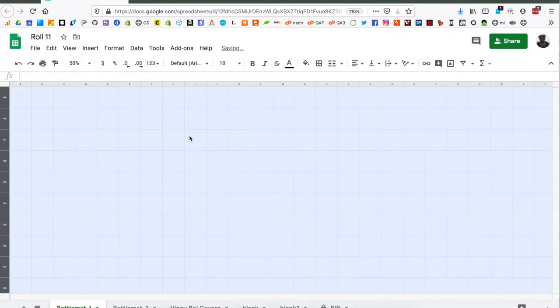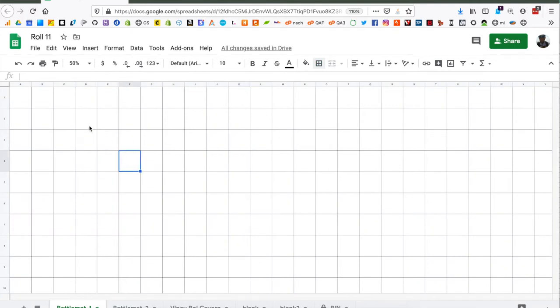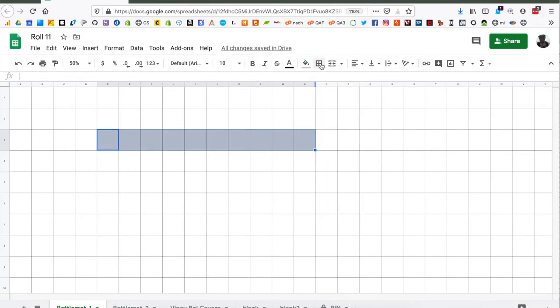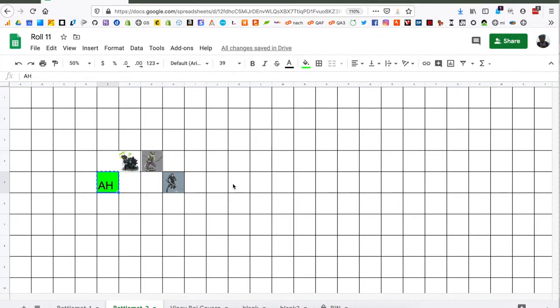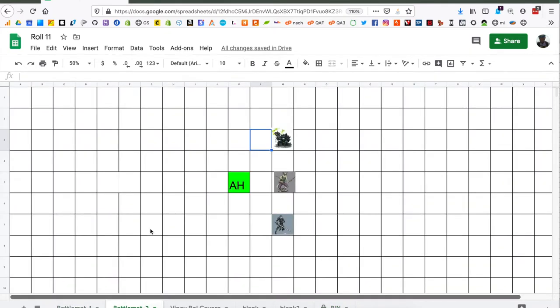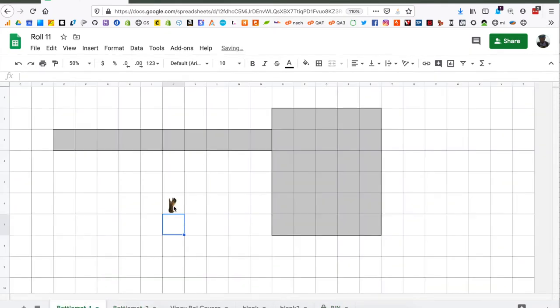If you want, you can highlight everything and thicken the grid lines to see them a little better with this little formatter here. And that's your battle map — that's really all you need to do. After that, just share the sheet with everybody, type in your initials, copy and paste them to move them around. You can write text in wherever you want. If you want to get a little crazier, I just made a little bin tab here where I dropped a bunch of images, and then you just copy-paste them onto the battle map that you're using on a bunch of tabs.